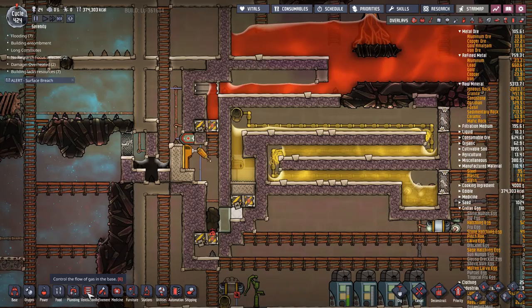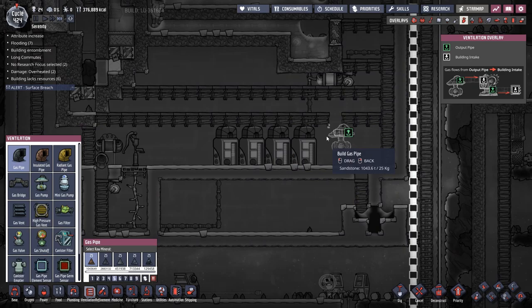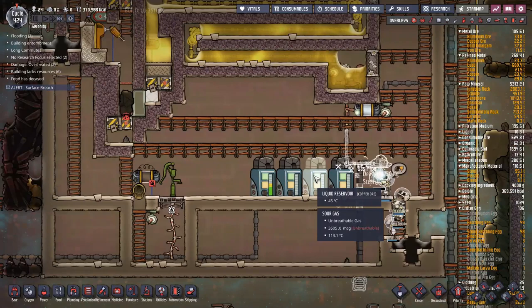I need to put a gas pump in here to start venting this place out — that'll take care of all the sour gas. Down here I'm going to put in the gas pump too. I'm not even going to try to do it efficiently, I just want to get most of it out. The amount of gas in here is tiny so it's not transferring much heat, and that should seal that off.